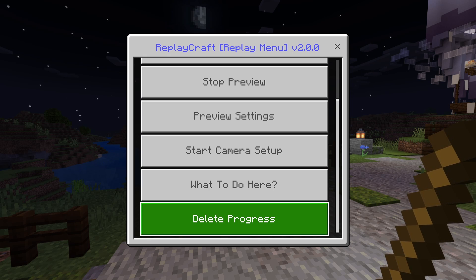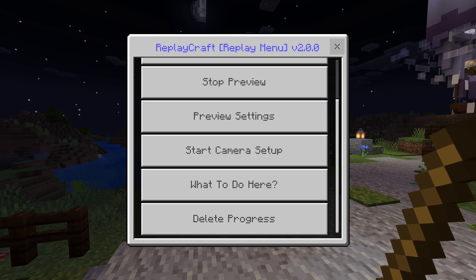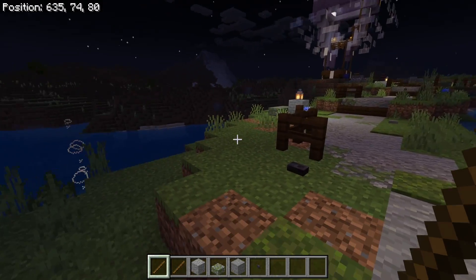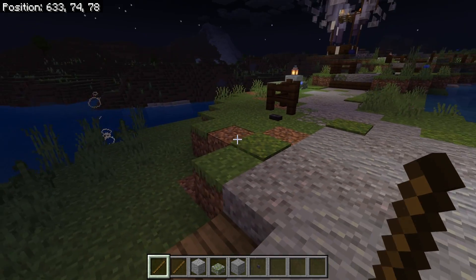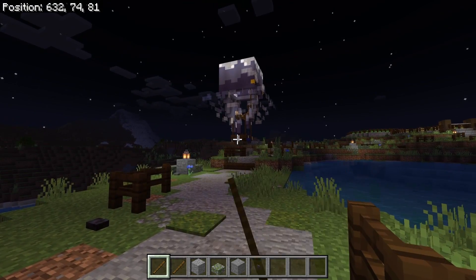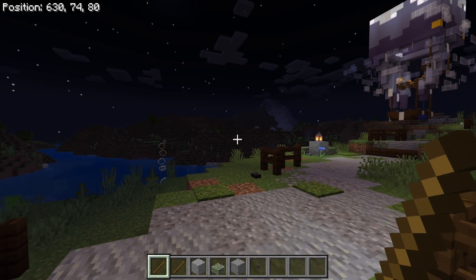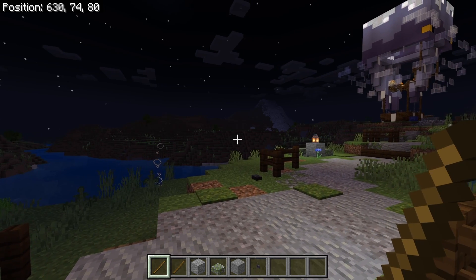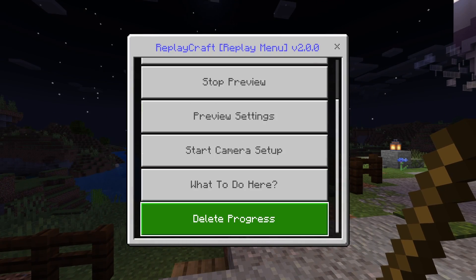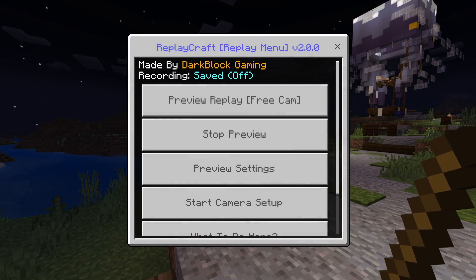I want to point out this bottom button right here — this is very important to note. This delete progress button will not just delete the replay; it will delete any progress that you've made in the game since you started the replay. So if you're not happy with the replay but you're happy with your build, you're going to delete your build. I would suggest not doing that. If you're doing this in survival or trying to record some creative massive monstrosity, be very careful using this delete progress button.